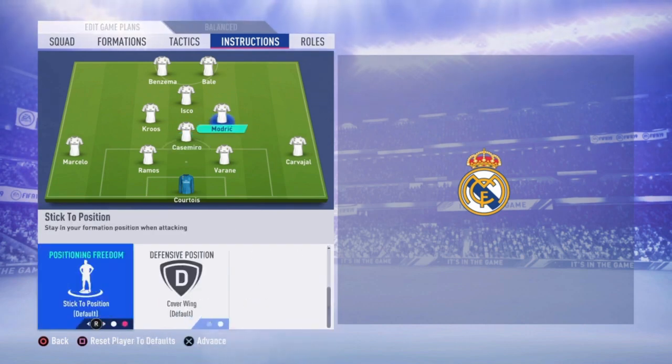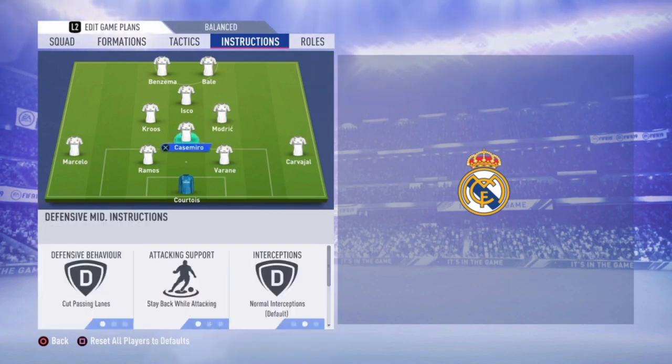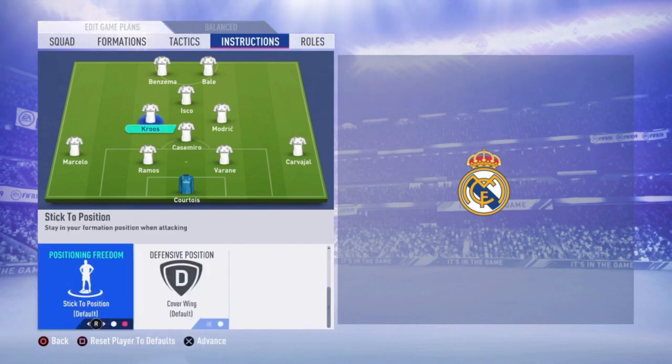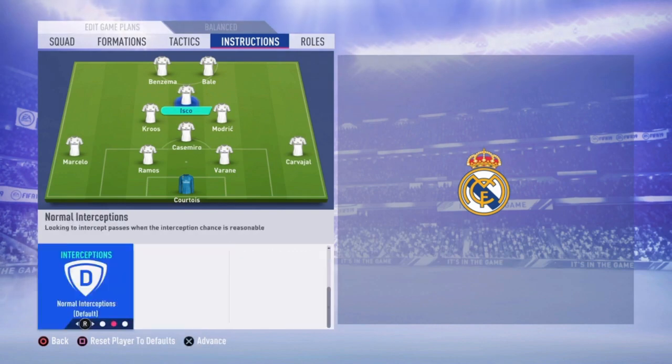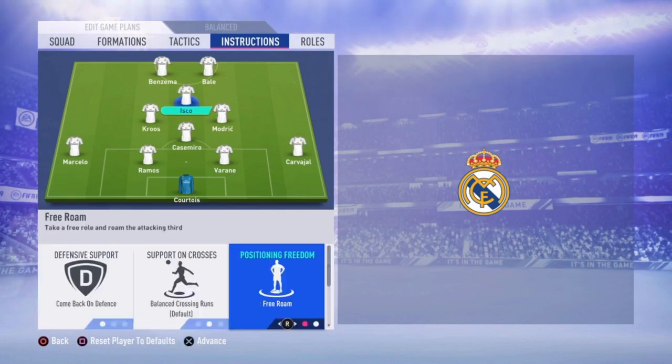Then we go to Modric — he's just default. Same for Kroos, he's just default also. Then we go to Isco: come back on defense and free roam. His positioning freedom is set to free roam, so he can do whatever he wants.